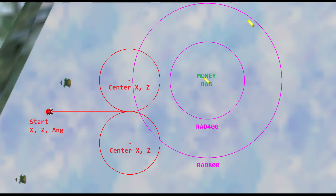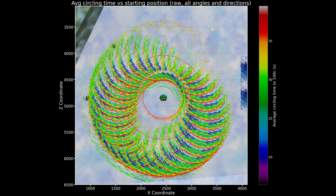And of course money bag collisions or losing the shell also counts as failures. I simulated the set path for a large field of starting X, Z positions at a resolution of 4 units and all possible starting angles at a resolution of 2048 units. For each X, Z angle combination I simulated 1000 different RNG seeds. Let's have a look at the results.